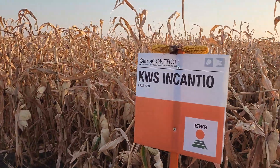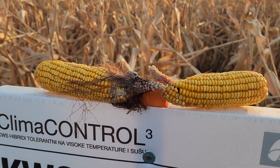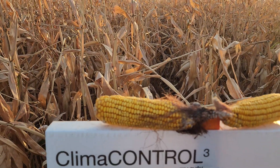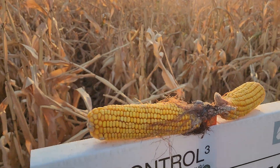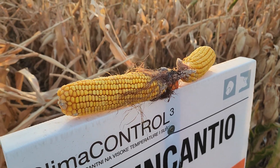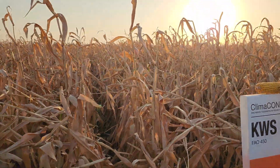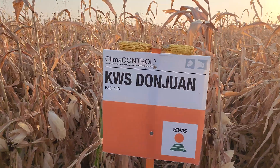Incantio FAO 450 — we observe a similar effect here as at Grosava and Souffle. It seems like after the heat was so bad, the silk was burned and was not pollinated. The cob looks really different because of this.